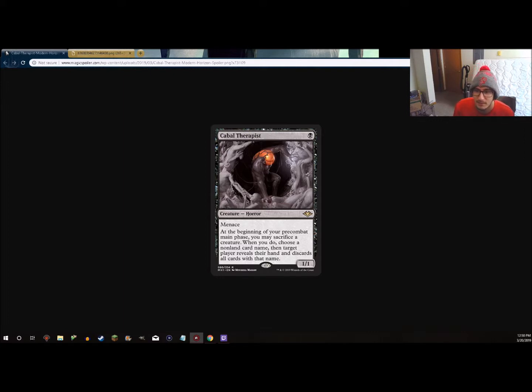Essentially, it's like the flashback part of Cabal Therapy, but what makes this interesting is we're going to have a functional reprint of Cabal Therapy in Modern. This card has a little more upside in that you could do it more than once — if you flashback Cabal Therapy once you can't cast it again from your graveyard, but this one lets you do it repeatedly as long as it lives. Dredge with their recursive creatures like Bloodghast and Narcomoeba could use those creatures for sacrifice fodder.